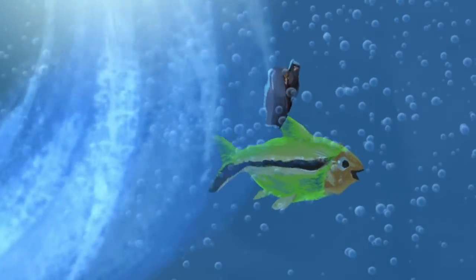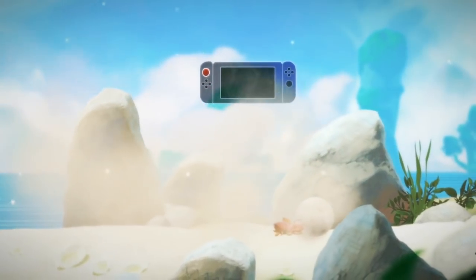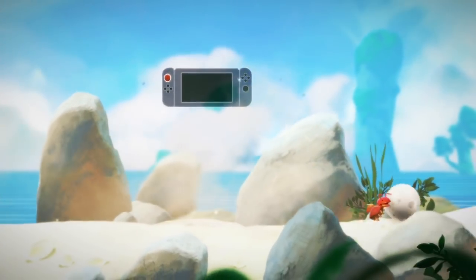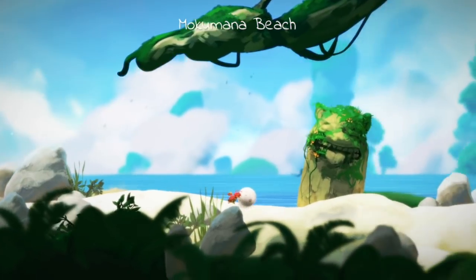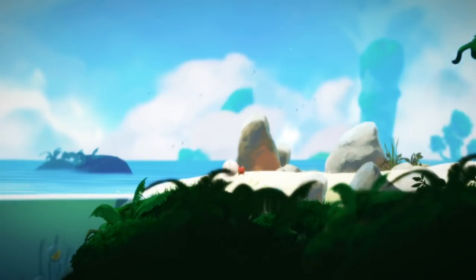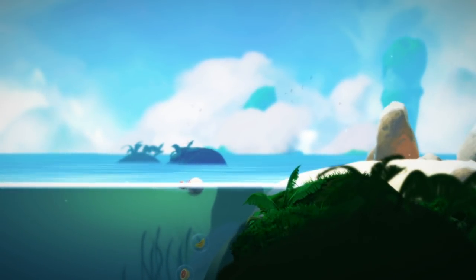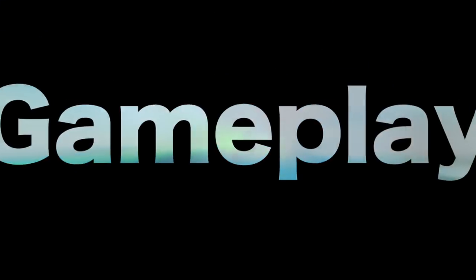Yoku's Island Express is about a small beetle who gets washed up to a mythical island named Mukumana. You take control of this cute little beetle, having been given the responsibility of postmaster, and it's here on your travels through this wonderfully depicted island that you begin meeting its charming inhabitants and uncover the fact that the island's god has been attacked.